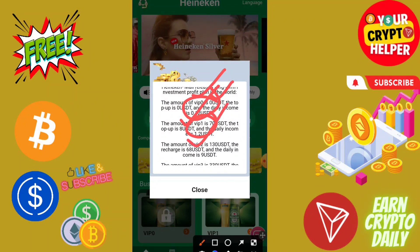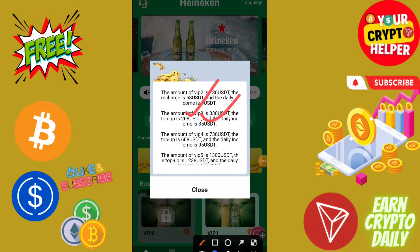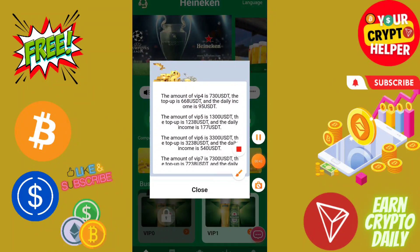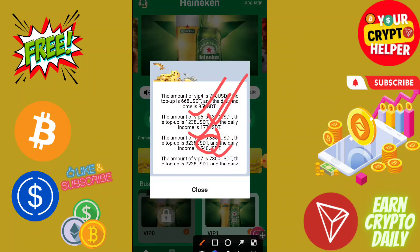If you top up 68 USDT you will get 9 USDT every day. If you top up 260 you will get 35 USDT. If you top up 668 you will get 95 USDT. If you top up 1238 you will get 177 USDT, and if you top up 3238 you will get 540 USDT.